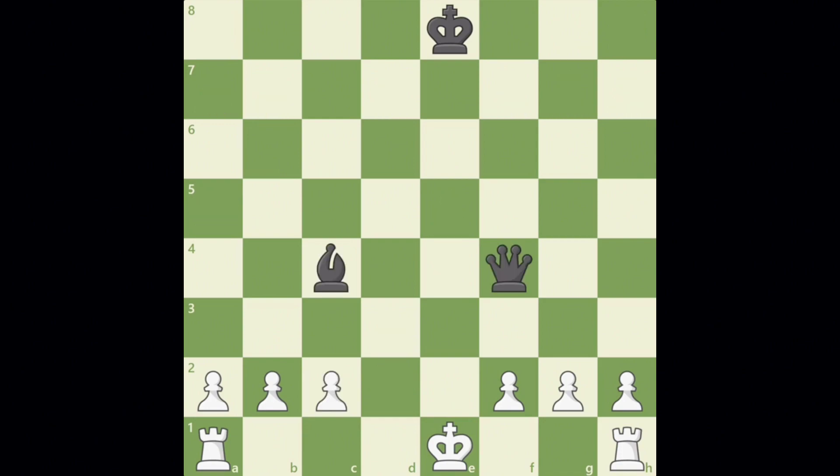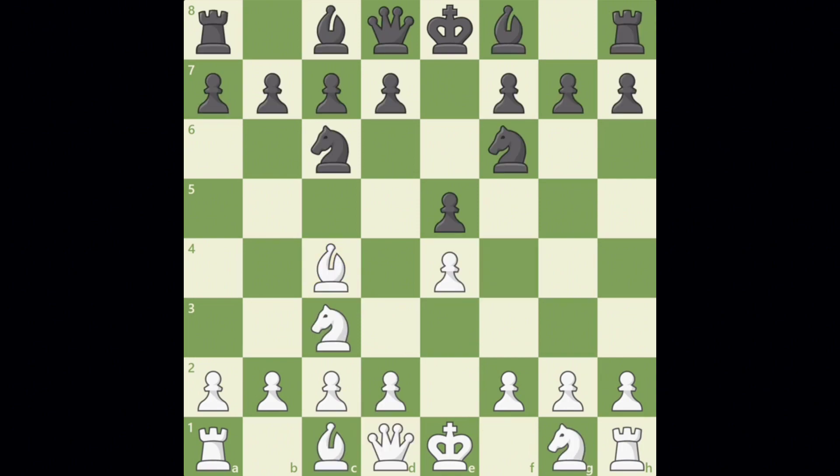Secondly, you cannot castle if your king would castle through a check, or after castling, your king would land into a check. Next, you cannot castle if there are any pieces in between your king and your rook. It must be completely empty.